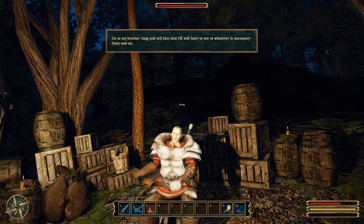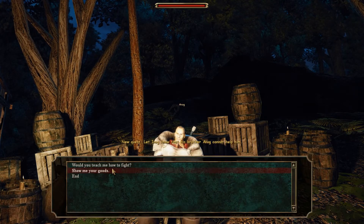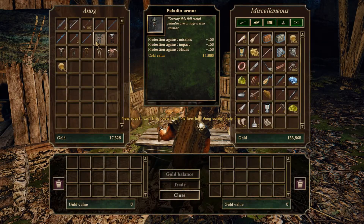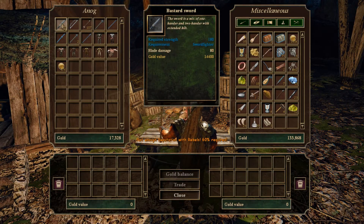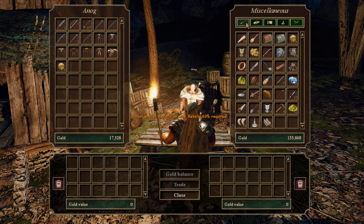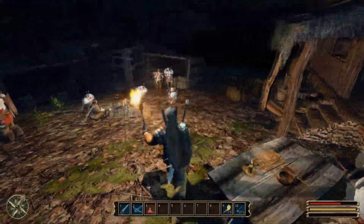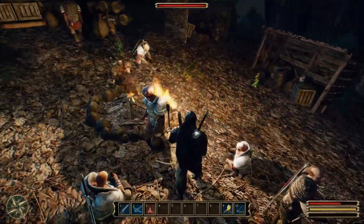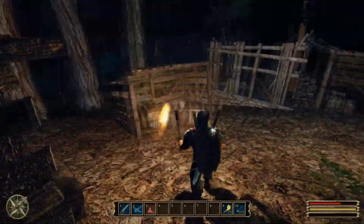Go to my brother Enog and tell him that he will have to see to whatever is necessary from now on. He sells Paladin honor at 171 — forget it, you'll only get that once you've earned it; 60 reputation is required. As far as I remember, I don't think there are any other named NPCs here.